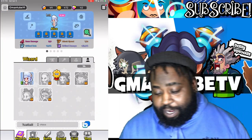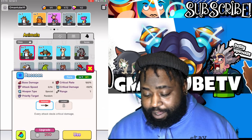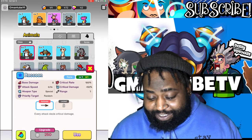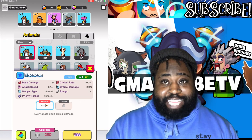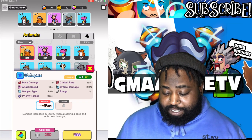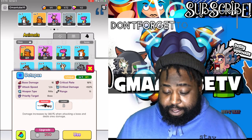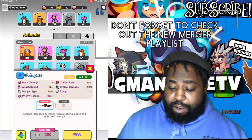This is my deck right now. These are the animals I'm rolling. I'm still rolling with Alice as my hero. I got Raccoon — he's nice. Every attack deals critical damage. That's insane. We got Octopus. I got my first unique pet. Damage increased by 380% when attacking a boss.